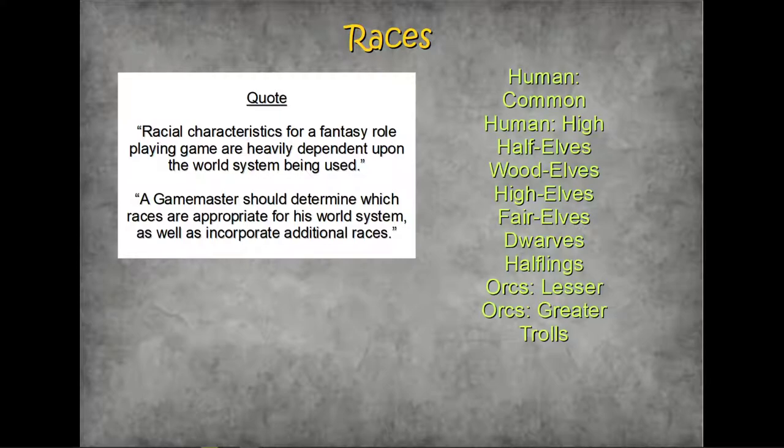In this system it gives you some opening races in the Character Law, and these are very much Lord of the Rings based: a common human, a high human like Aragorn, a mass of elves — wood elves, high elves, fair elves — dwarves, havelings, and then several forms of goblin or orcs, lesser or greater. So that's quite limited — there are no gnomes in there straight away. But that's fine: there are lots of monster manuals and creatures and treasures books that come out with Rolemaster giving good stats to various races. And of course you can make your own — once you have experience, making a new race is not difficult. Don't be limited by the opening list.